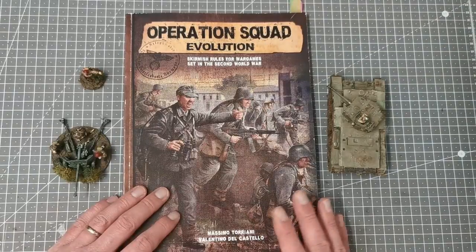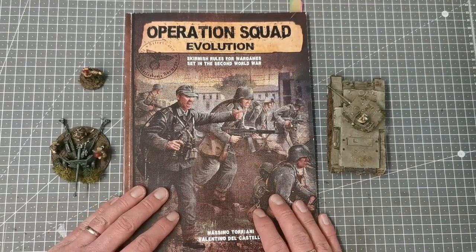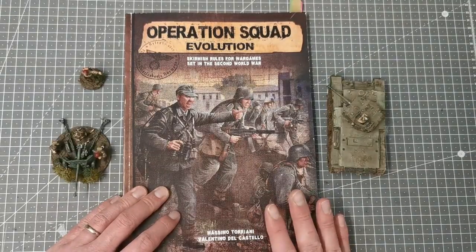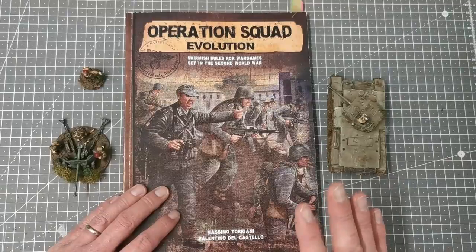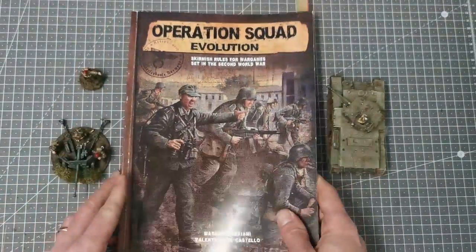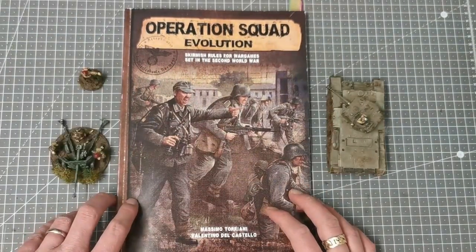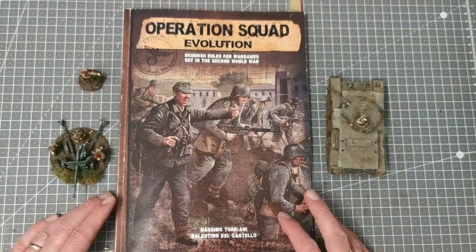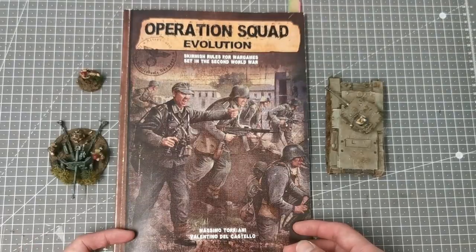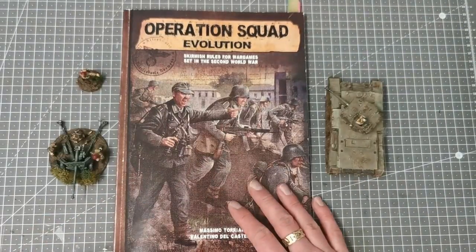Game length from our games can be over in about 90 minutes — in fact one game ended in about 45 minutes because I rolled as you'd expect. This is everything you need to play, just this one rulebook. There are additional free resources online on the Torriani Games website. I got this game because I just wanted a bit of an alternative to Bolt Action; I've played Bolt Action for quite a while and was looking for something a bit different.